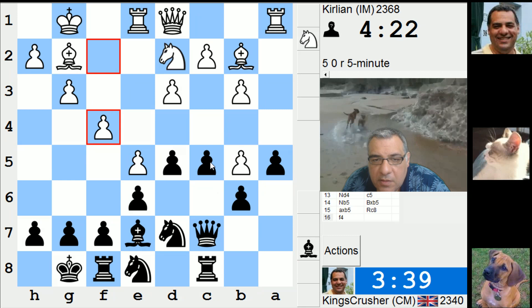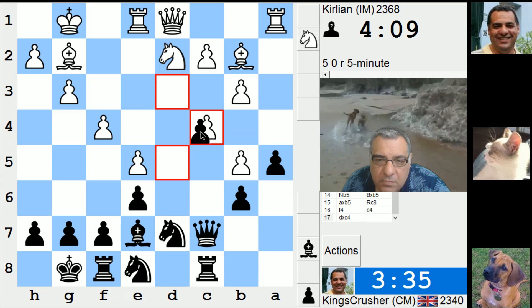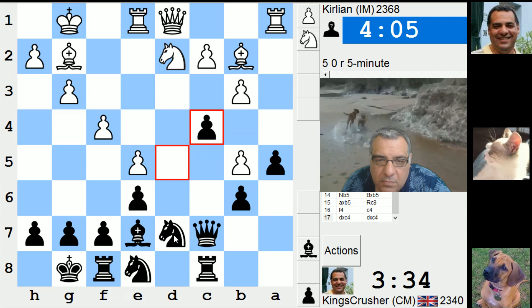C4 around here because his king is kind of more vulnerable. With that f4 maybe. Hopefully getting some counterplay with this gambit.